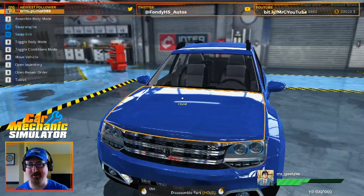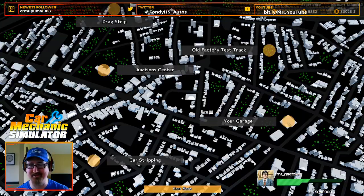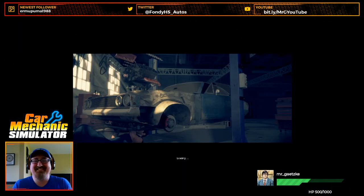Oh look at that — that nice shiny blue. Today's theme is blue baby, I like it. Back to the garage. I know you guys want to do it — let's go drag race it. Not that this is a very impressive car to drag race, but you've got to test it out right — after all, we are scientists. I'm probably going to have to do a little bit of a shorter stream today because we do have a virtual staff meeting that I'm going to have to go to closer to three o'clock.